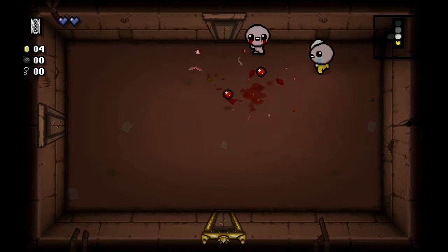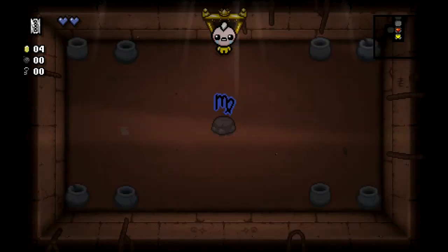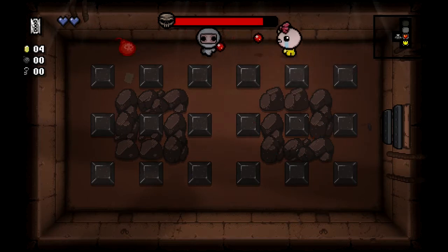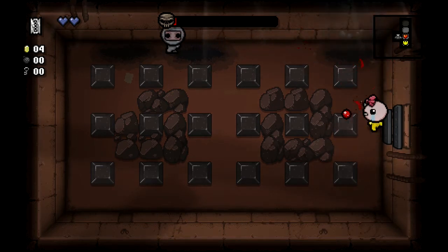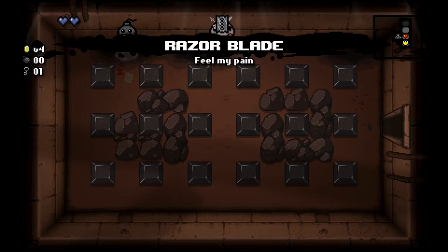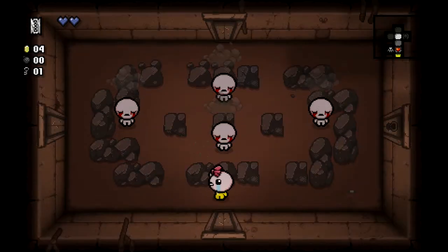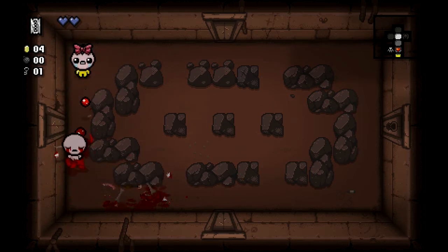What is awesome is that Eden always starts with two items - one passive, one active. We've been given the Razor Blade, which would be cooler if we had red health, because that's randomized as well. We've got two shield hearts. We've also got Midas Touch for our passive item, which is a really cool item if we can get some invulnerability. There's the item room right down here. Let's take out these two guys. Okay, what we got? That's Virgo again.